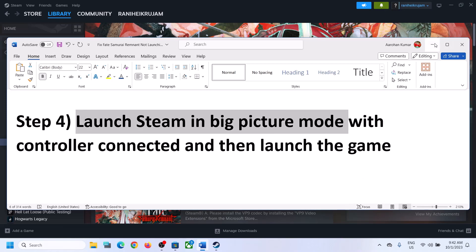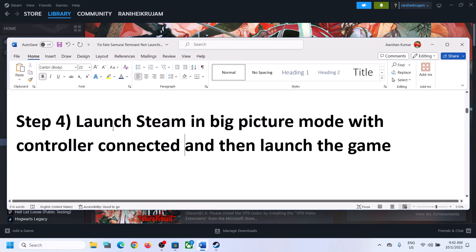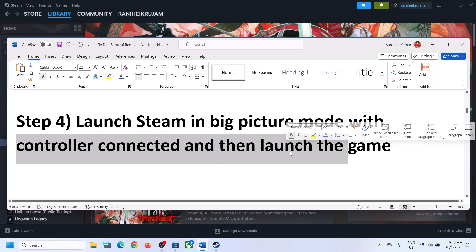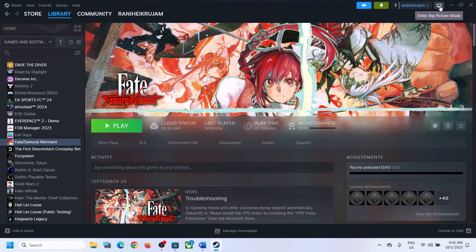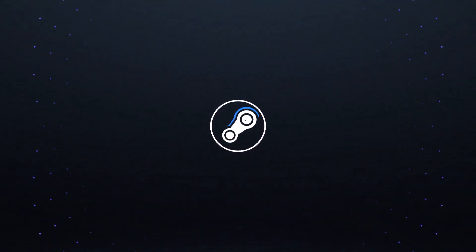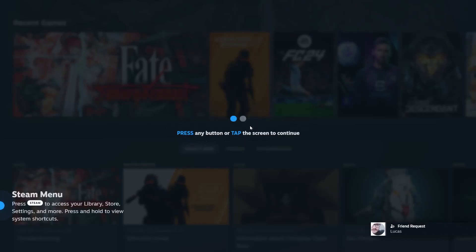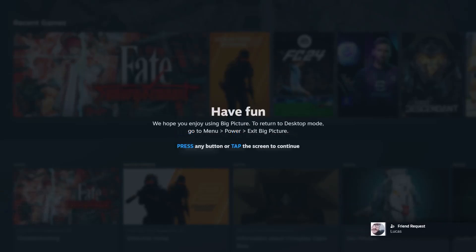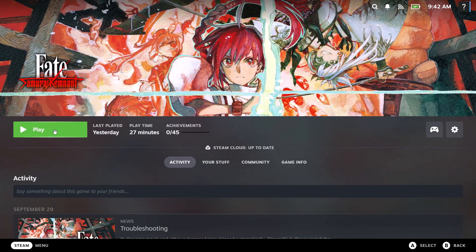The next step is to launch Steam in Big Picture mode. On the top right you can see the Big Picture mode icon. Launch Steam in Big Picture mode with the controller connected, then launch the game. Once you are in Big Picture mode, click on the game and then launch it and check.